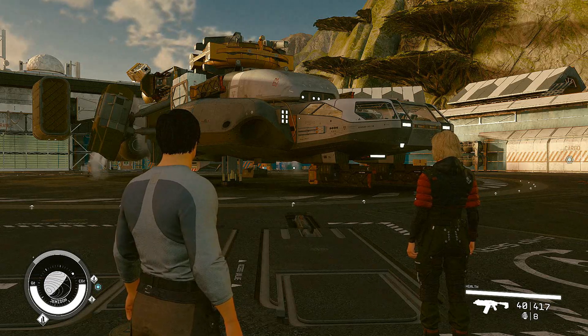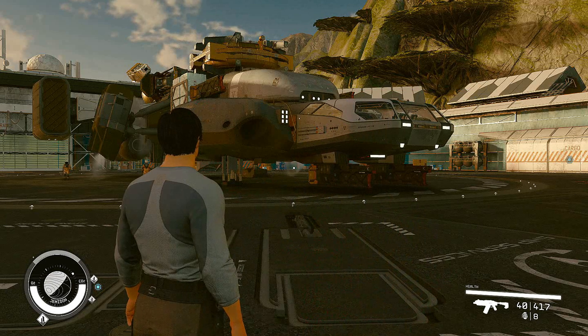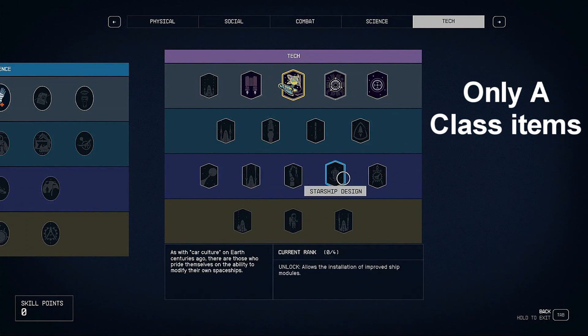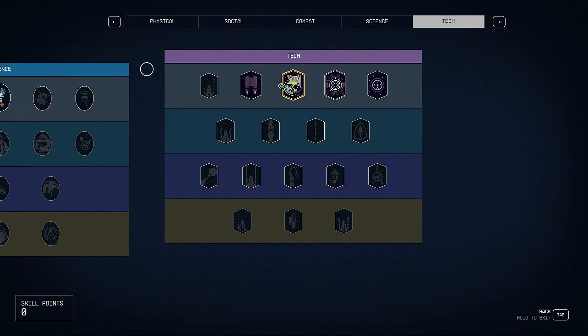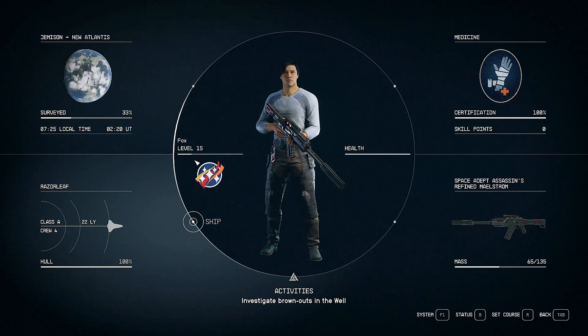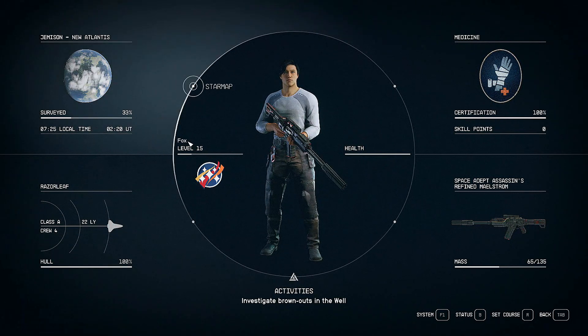Good day! Today I'm gonna show you my upgrade to the Razorleaf as a new player. I don't have anything special — this is a stock starship design. Even though I have my piloting at max rank, I am not using any C or B model in the upgrades — it's all A class. I am level 15, I'm a new player, and this is my character.